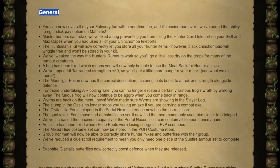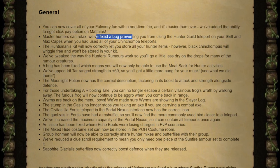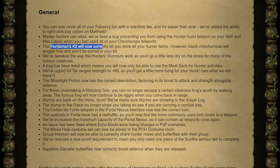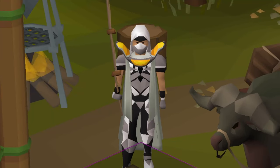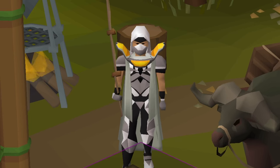Moving on to general changes. Falconry can now be bought for a one-time fee of 500 thousand whenever you use it on Mathias. There was a bug fixed on the hunter guild teleport with the hunter skill cape and max capes — it was still thinking about your chinchompa teleports, so they've separated them into two different categories now. Huntsman's kit will let you store all of your hunter items, except they have removed black chinchompas from being able to put into it.